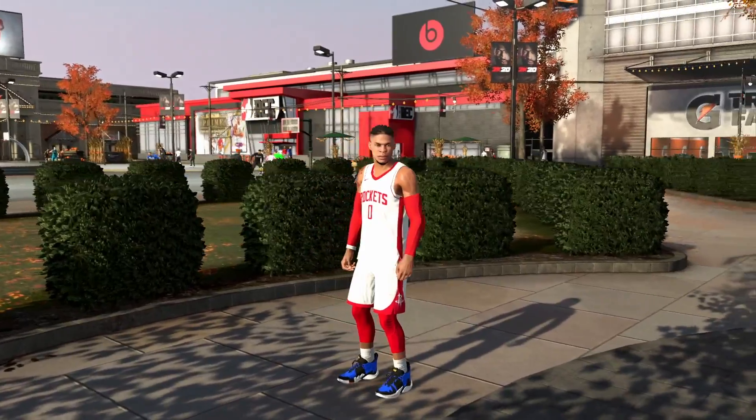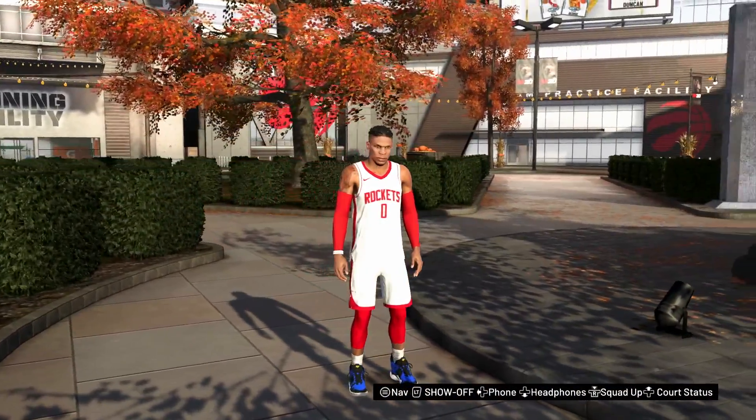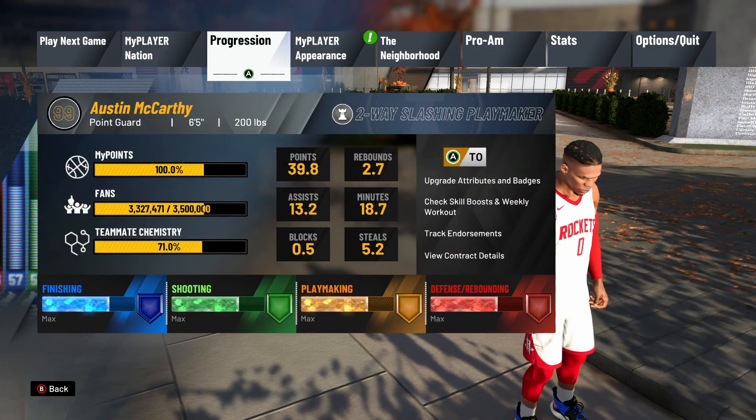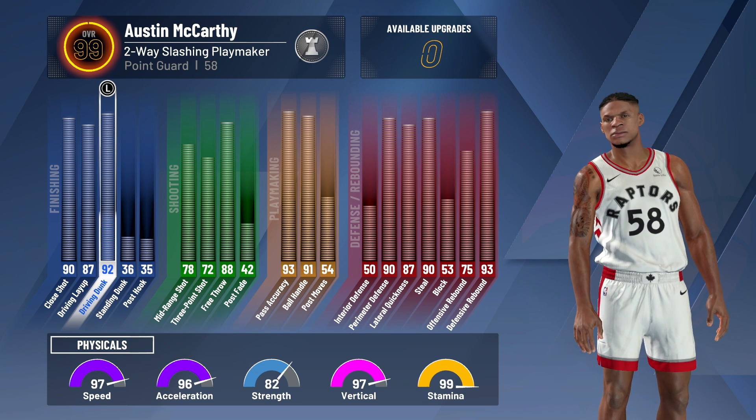Before we get into the video, comment down below what you think is the best point guard build in the game. A lot of people think the playmaker shot creator or the offensive threat, but in my opinion I think this two-way slashing playmaker is the best. But let's take a look at the build.